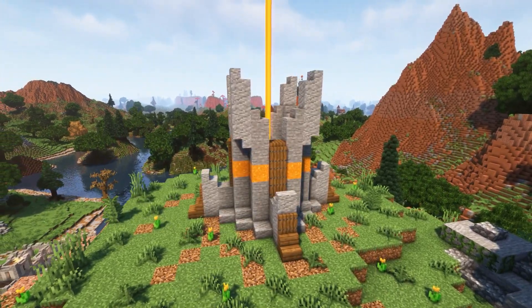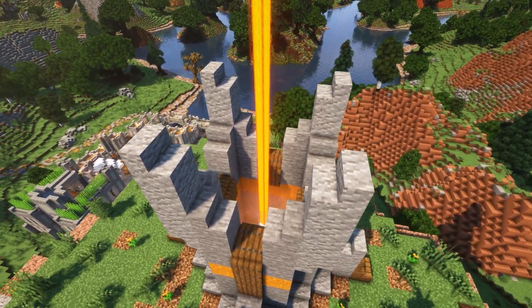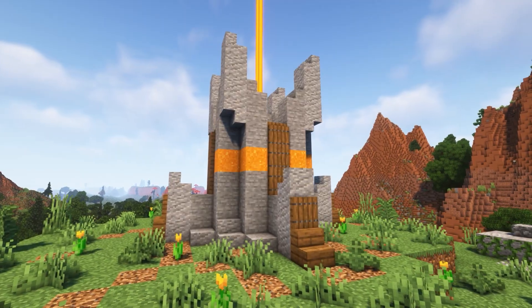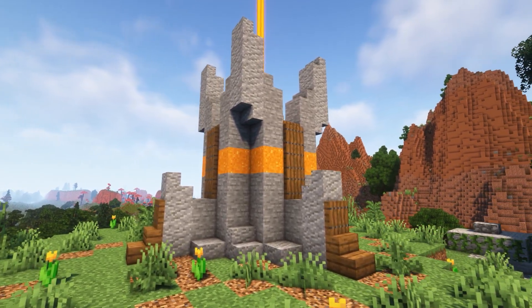Last but not least, we've got a colorful medieval beacon that will light up any world. This build uses stained glass to create a beautiful beacon that's both functional and aesthetically pleasing. It's a great way to add a pop of color to your world, and a perfect addition to any medieval environment.